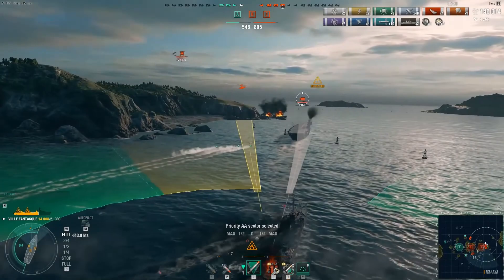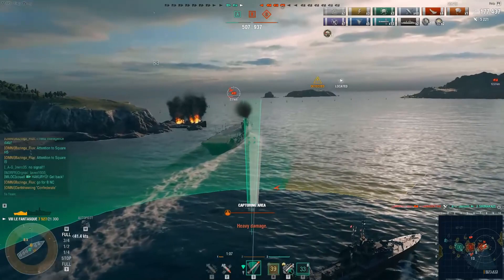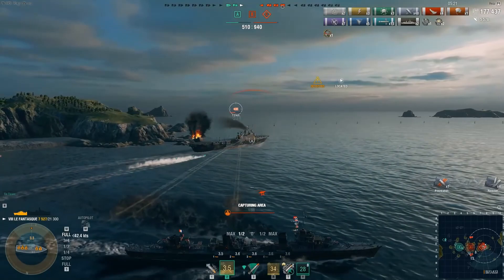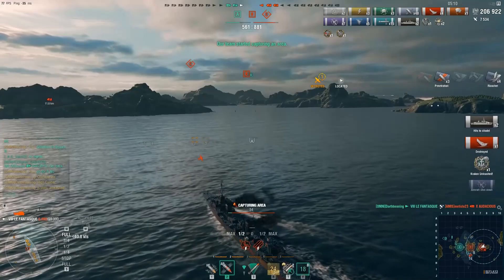First spread away. The carrier secondaries instantly set a double fire. Incoming planes set another fire, which our Captain instantly repairs. Launches that second spread — pulls wide so he can gain access to that Audacious's citadel. And with the double citadel, our Captain takes out the enemy Audacious.